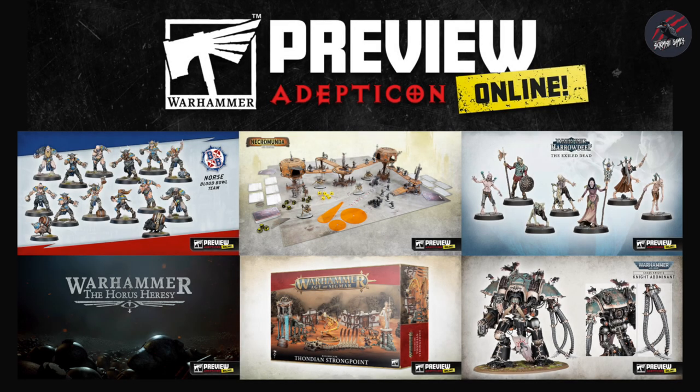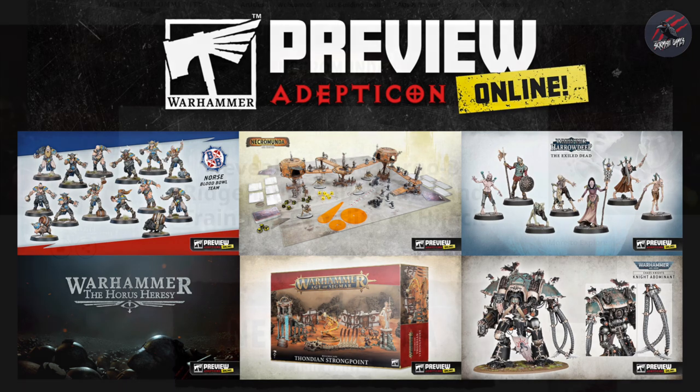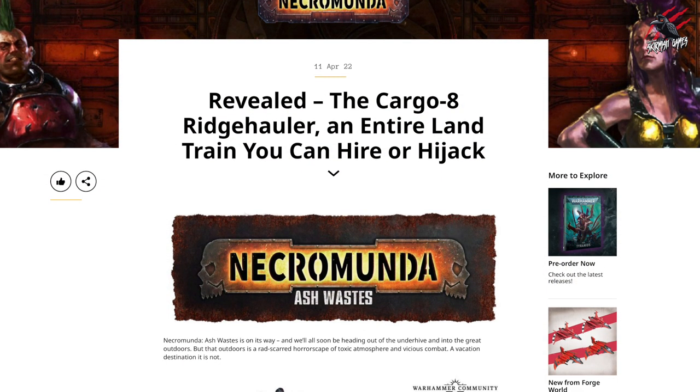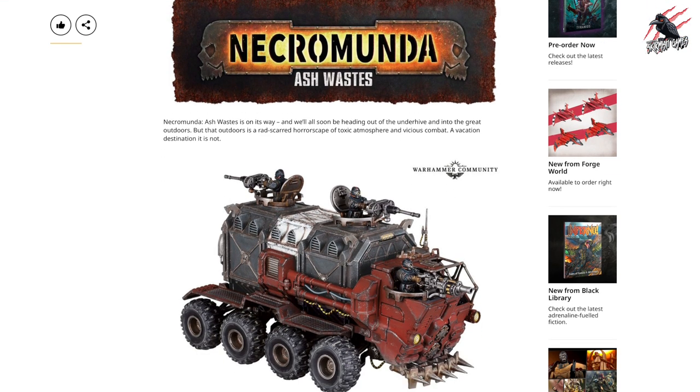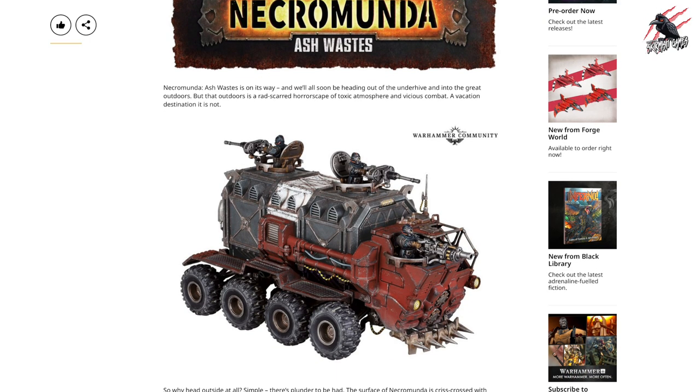During the Adepticon online preview we saw the box set for the new Necromunda Ashwaist and I really thought there was going to be some kind of land train in there. I was a little bit disappointed from the models that were included — as cool as they look, it just didn't come across as what I thought was going to be made for Necromunda Ashwaist. So now it's really great to see the brand new reveal today for the Cargo 8 Ridge Hauler, which is going to be the new land train for Necromunda.